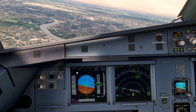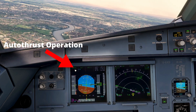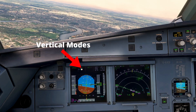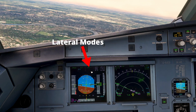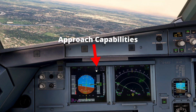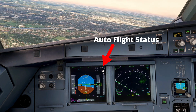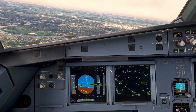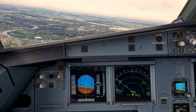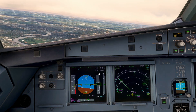The FMA consists of five columns. The first one being the Auto Thrust Operation State, the second column being the Vertical Modes, the third column being the Lateral Modes, the fourth column being your Approach Capabilities, and the fifth column being your Autoflight Status. This tells a pilot at any point in time what's happening with the aircraft's automation. We've got five columns and also three rows of information.